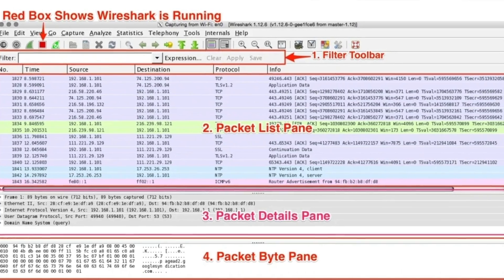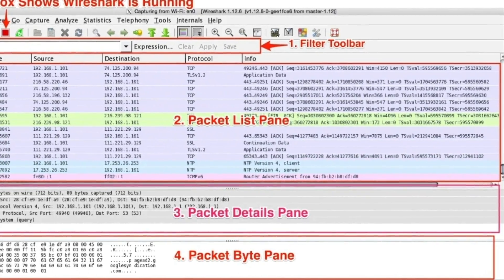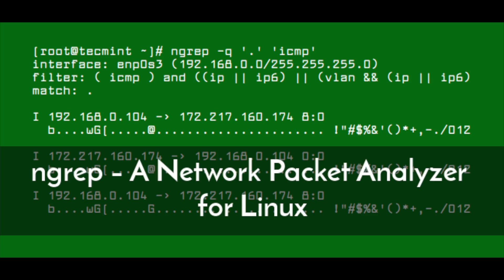Wireshark, TCP dump, and NGREP are three popular network monitoring and packet analysis tools used for capturing, analyzing, and inspecting network traffic. TCP dump and NGREP specifically are command line tools, so they're a great way to get some hands-on experience using the command line, especially if you're a beginner.